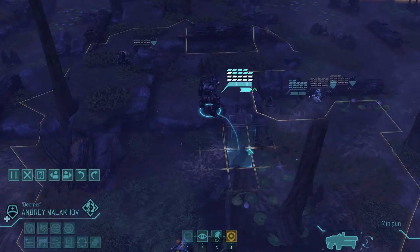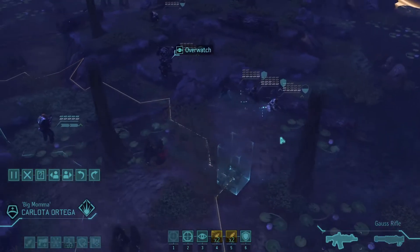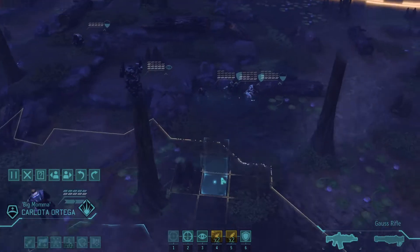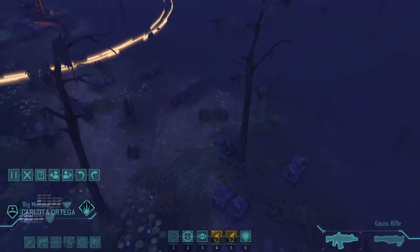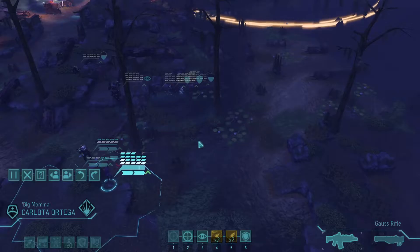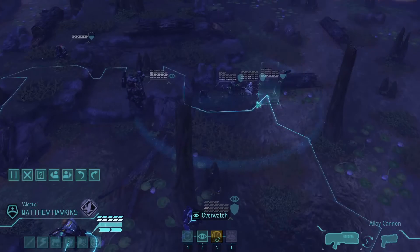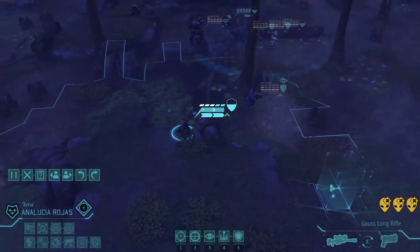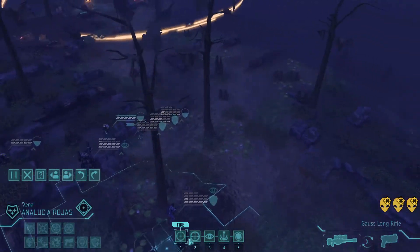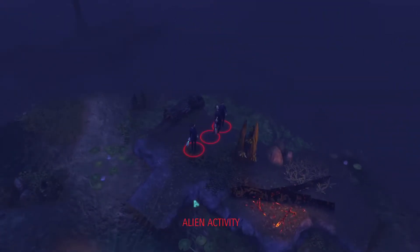Everybody's got some titan armor, or most people have titan armor, except for our scouts, which they really don't need it. I'm going to put a shotgun on our scouts. I've given him the neural gun link, so he's going to be really good with the shotgun, even at kind of far range. And a scope for the gunner, which has pretty good aim and pretty good will. Let's get down there and take care of this UFO.